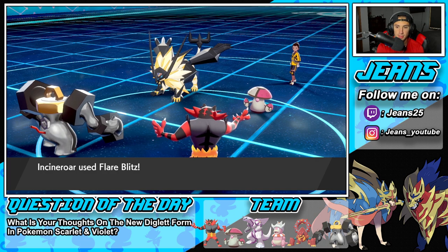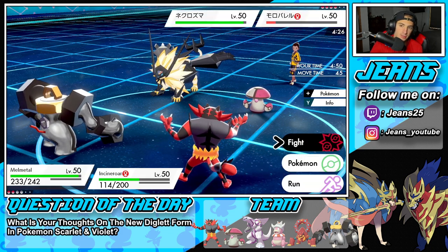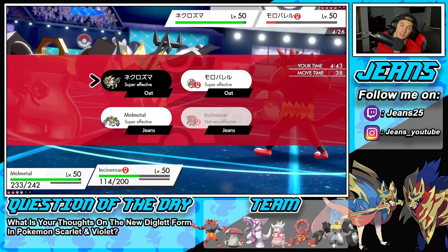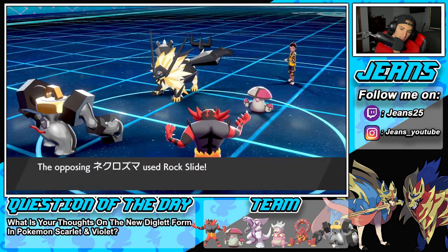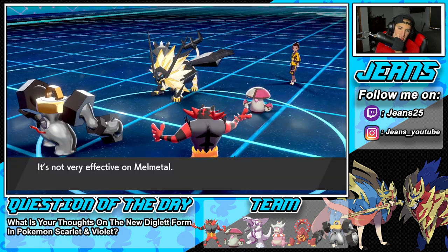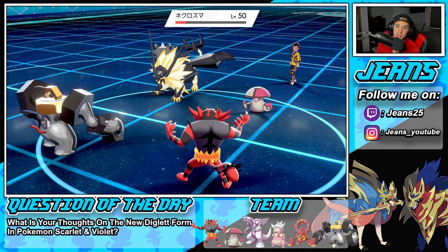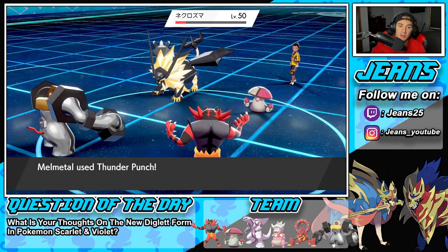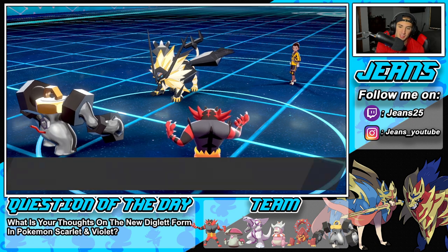Did I miss my High Horsepower? I'll Thunder Punch into this slot just in case he wants to swap into Kyogre. Rock Slide coming out here — please don't flinch me. Incineroar Flare Blitzes taking some recoil. We get a crit — the crits are flying left and right. Melmetal, I need you here. Good work Melmetal. We finish off Amoonguss — it's dead. No sweep coming out here. Now we're sitting in a really tough position — he has many Pokémon that can do a lot of work.